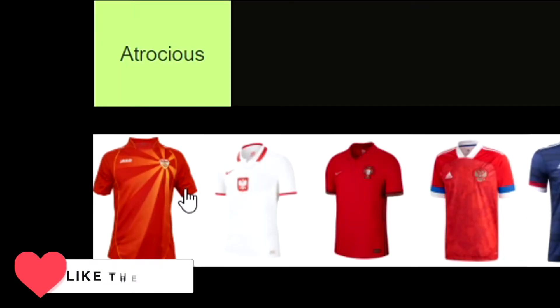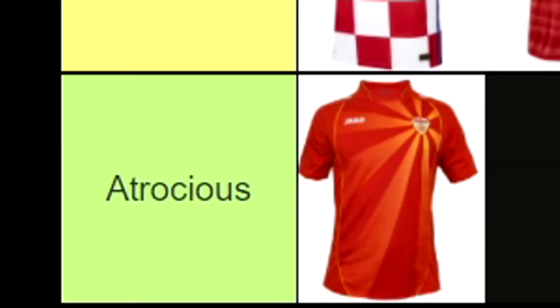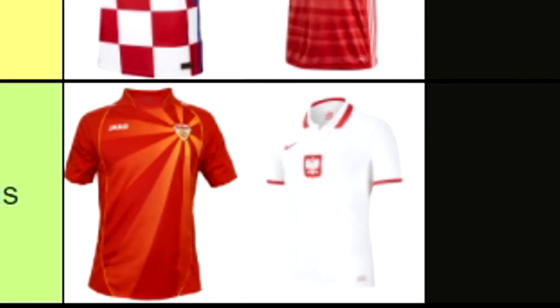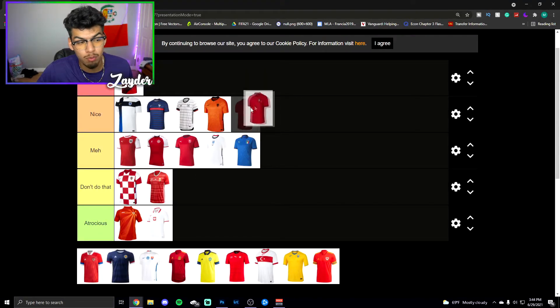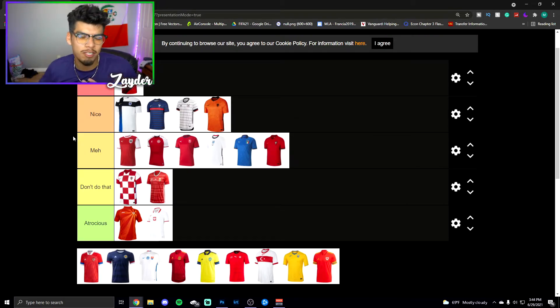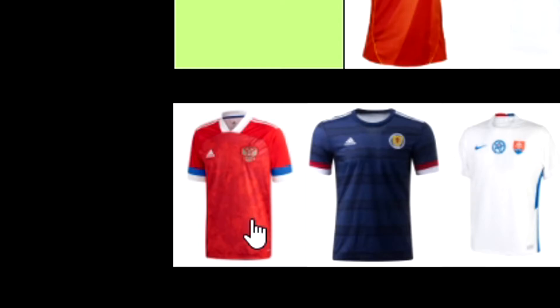I can see what they're going for here — I don't know what nation this is — but I'm going to put it under atrocious. It has potential and with a few tweaks could actually be something cool, but I just think this is gross. Next to that we have a kit that's basically just red accents, a full white kit, Nike logo, badge right in the middle — a little bit too basic. Now this Portugal one — I really want to put it in nice but I'm going to put it in meh. It's very bland and has the logo smack dab on there with maybe a little dark red.